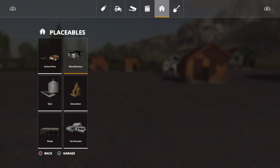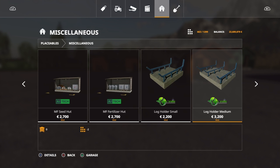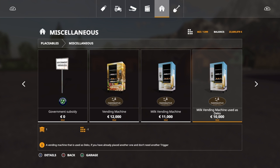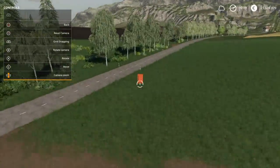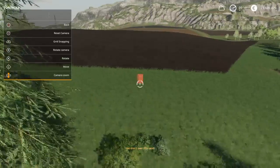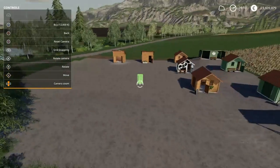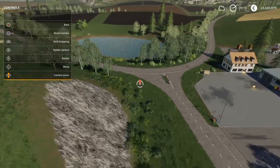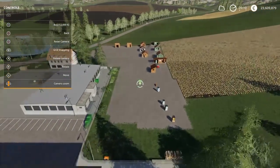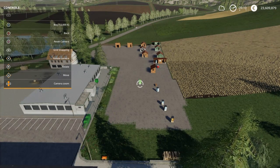I'm almost going to guarantee we can't place these just anywhere. And sure enough, we can't place them on land that we don't own — which is a shame, because it would be nice to go on the map and place these around towns. I guess you could go in and use the money mod to buy all the land up.